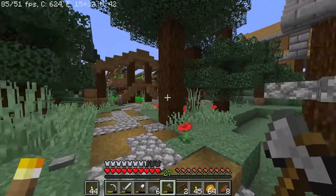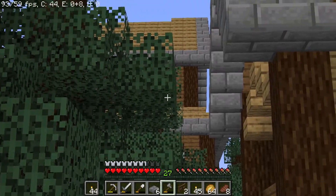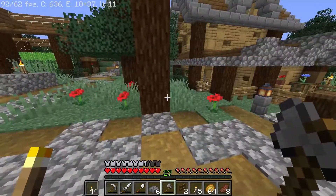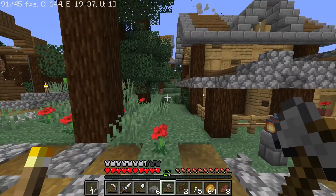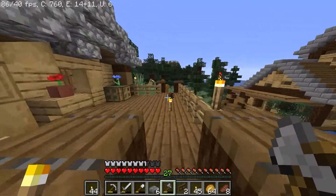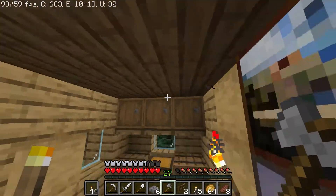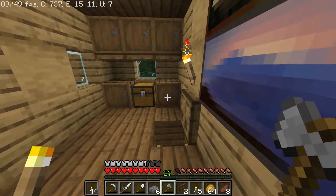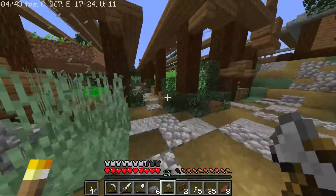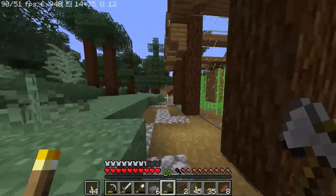I'm going to check the recording in a bit to make sure it's actually recording. Last time we built this building over here — you can kind of see the top of it — and that building is going to be used to enchant and also as my storage room. I decided that recently; I'm going to move all my stuff in there and set up a bunch of chests. The current storage system we have is awful. I also extended this path all the way over here — it extends to the cow farm as well.